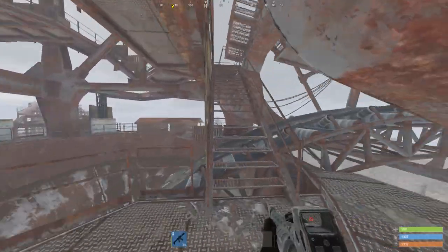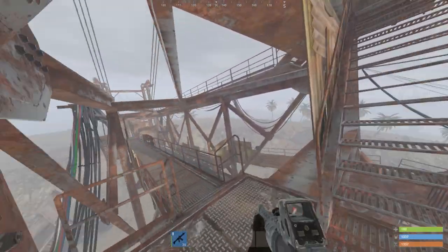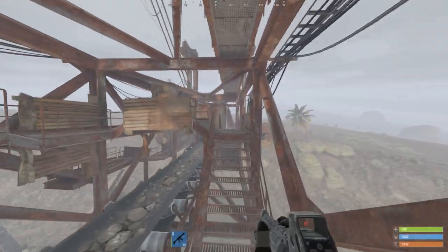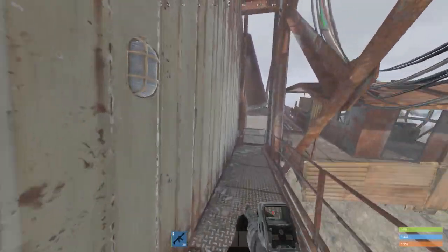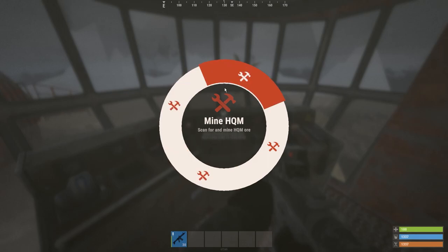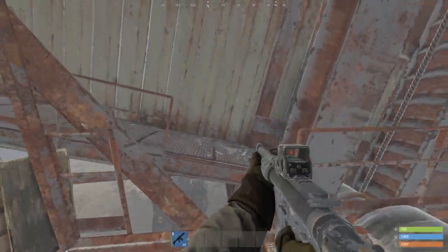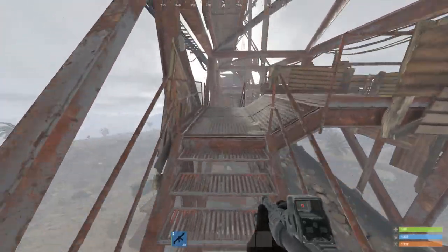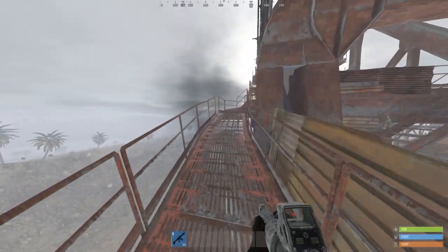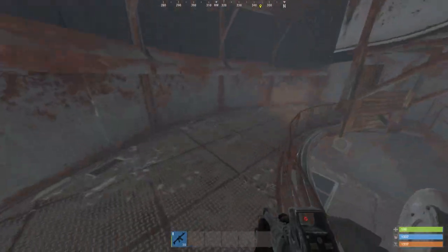To switch which material you want to get, just follow the path I'm going right now. Come up here and jump down onto the little conveyor belt thing. There are two little rooms on either side of this platform — go in there and hit E on the little table to choose which material you want to mine. I would not recommend doing stone or sulfur. I'd recommend doing HQM or metal frags. The metal frags are actually cooked on most servers — most official servers have them as cooked metal frags. I definitely recommend doing HQM more than metal frags, but metal frags are much better than stone or sulfur.